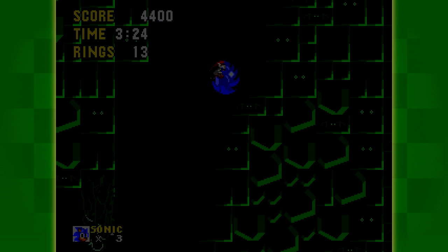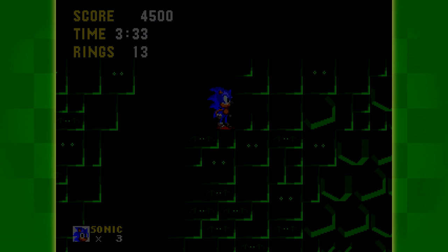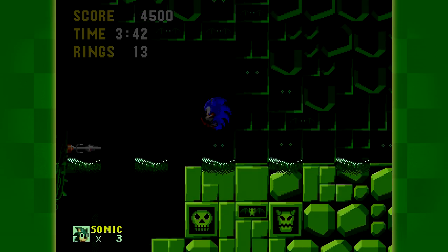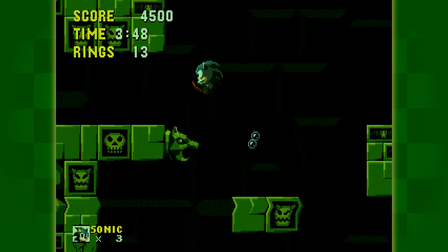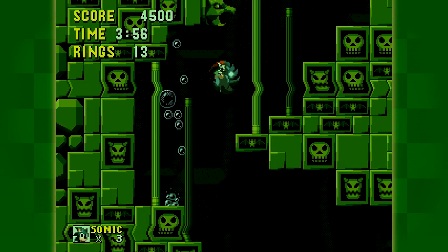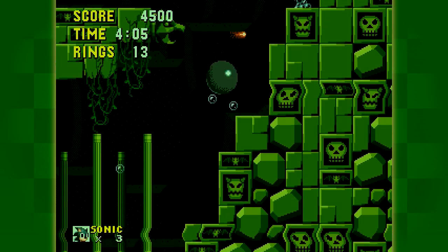We're almost there. I really like this whole neon glowiness — it gives you a vague idea of what the level is, especially if you know it already. How is this boss going to work? What the hell — there are bubbles now, but the whole level itself is way bigger. If there are bubbles, doesn't that defeat the purpose of why the boss was originally challenging? This just feels like an extension of the level itself.